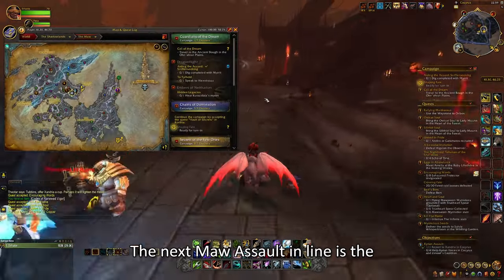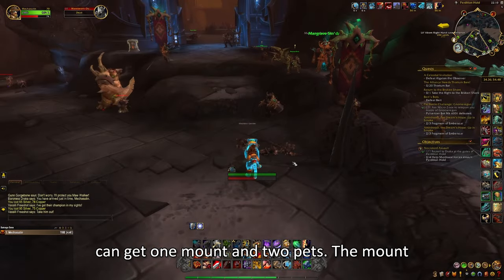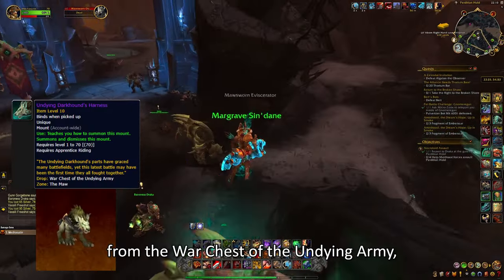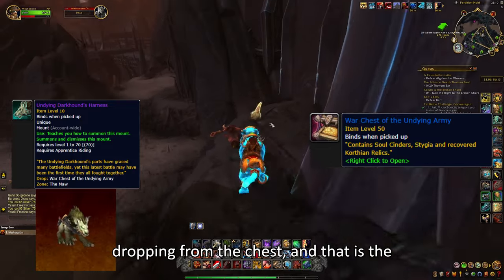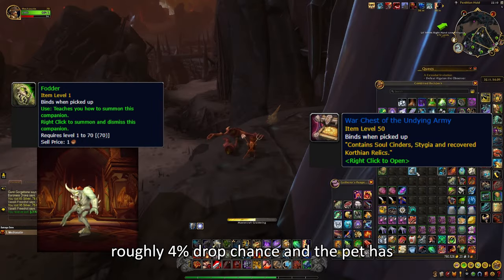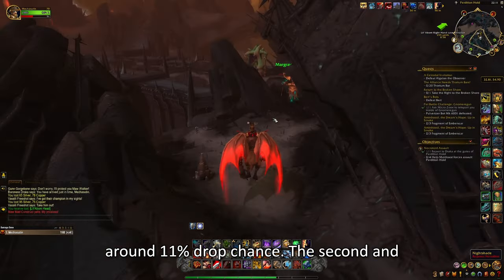The next Maw Assault is the Necrolord Maw Assault. From this one, you can get one mount and two pets. The mount is called the Undying Dark Hound and drops from the War Chest of the Undying Army, which is the chest you get for completing the assault. There is also a battle pet called Father dropping from the same chest. The mount has roughly a 4% drop chance, and the pet has around an 11% drop chance.